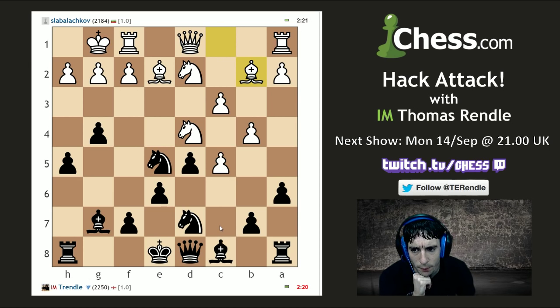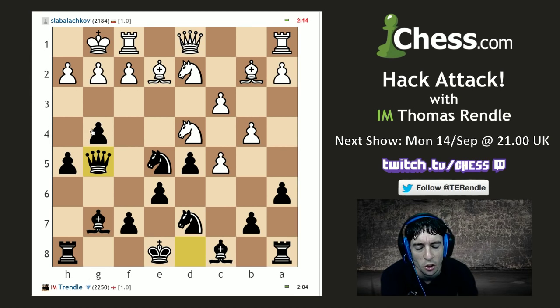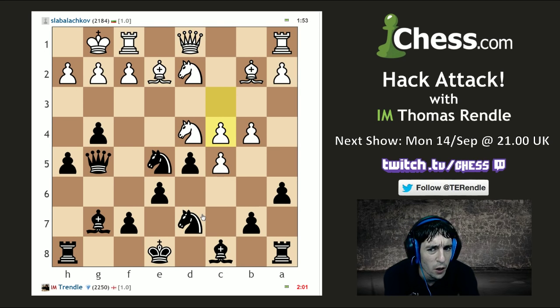Where do I want my queen and all my pieces? Queen g5, f4, takes, takes, queen e3 check, king h1, knight g4 — this move looks like a lot of fun. If he doesn't go f4 then I'm starting to get a massive hack going with h4 and g3. If he does play f4 I've got lines involving checks on e3 and a knight coming into g4. I'm not a hundred percent convinced by all of these but they look like exactly the kind of chess we want here on Hack Attack.